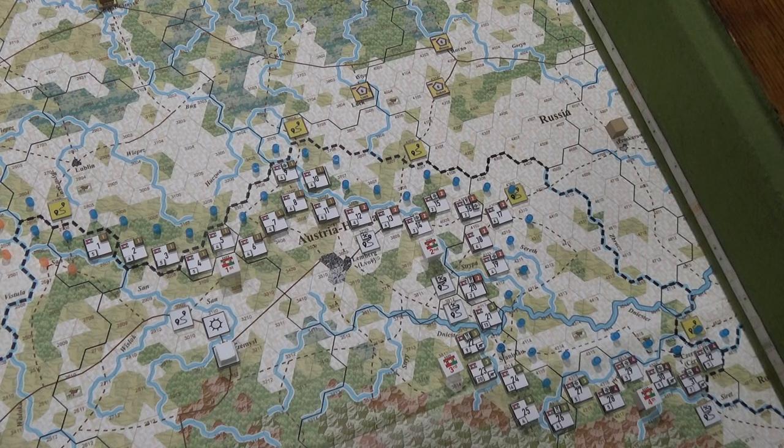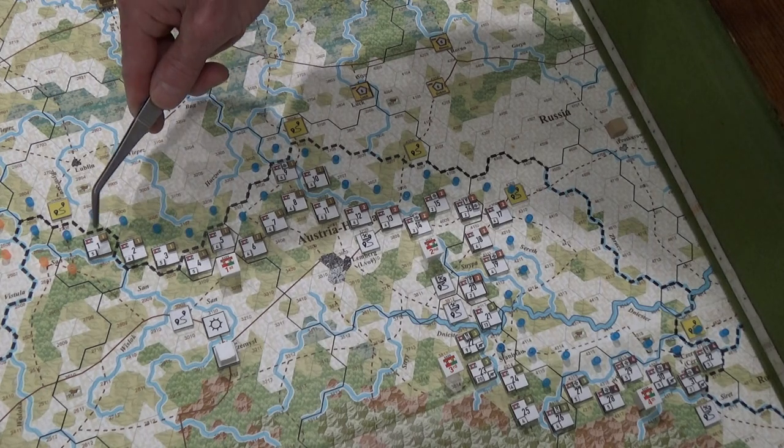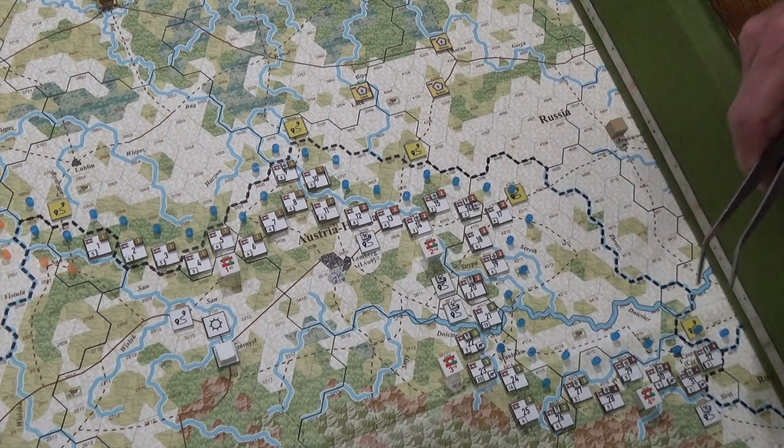It takes six months to produce an infantry unit. I don't know if you can hopefully see the strength point numbers here — it's woeful. Five, four, five, four. It's just brutal. But when you get towards here and you start seeing 20, 14, 13 — that's where I'm concentrating.